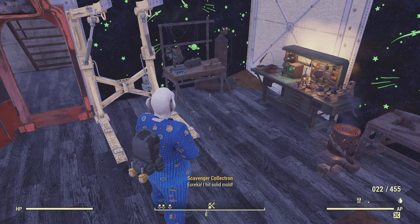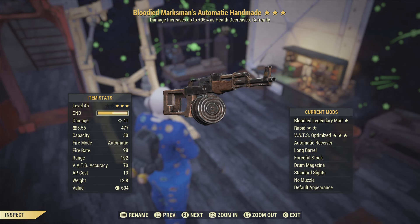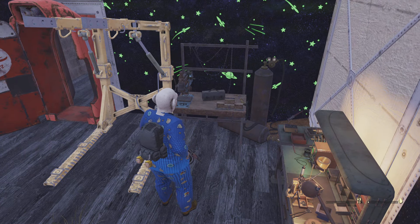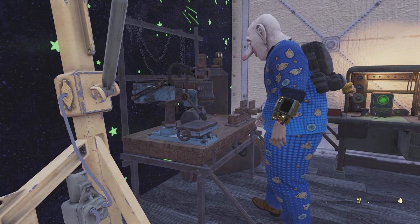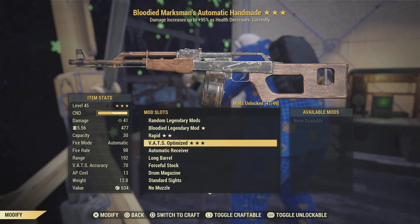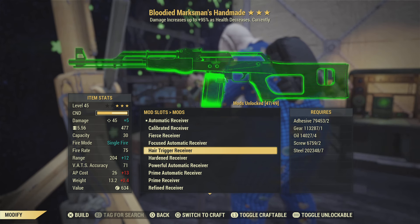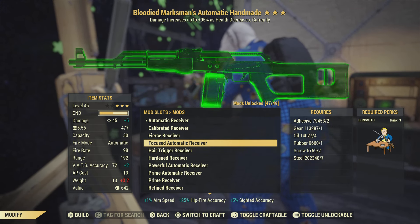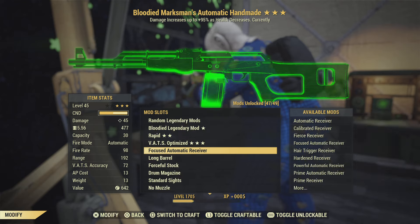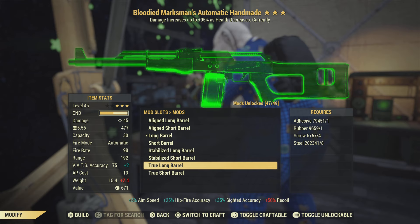The mods for your weapon itself also help a lot. I'll show you what mods you want on your weapon. My weapon is very bugged so I can't read the legendary effects, but what you want to do is put on whatever mod increases your hip-fire accuracy — like this one right here, plus 25% hip-fire accuracy. You want to get all the mods that increase your hip-fire accuracy, and the 'true' mods usually do that.